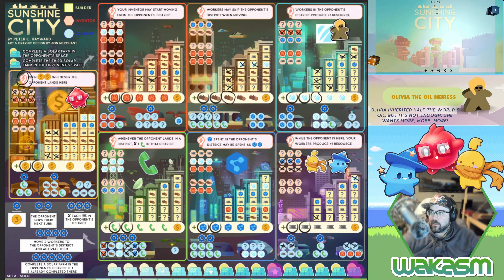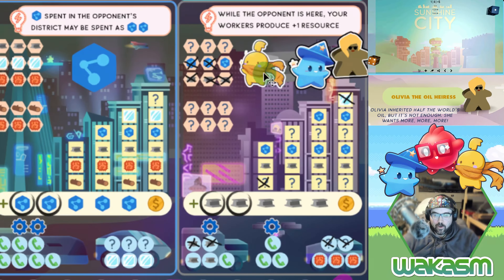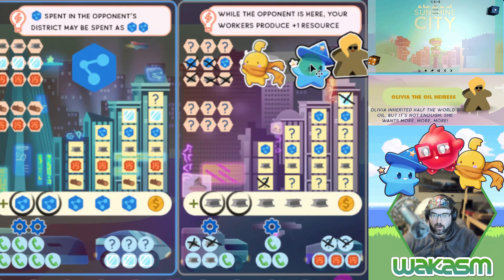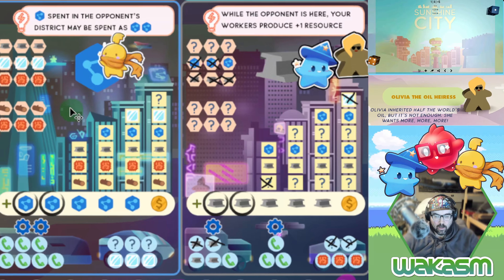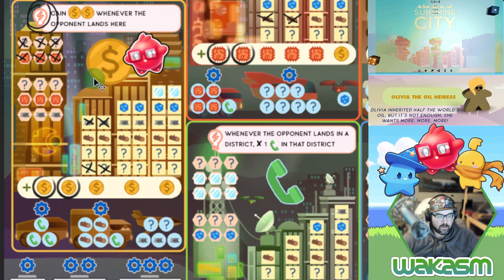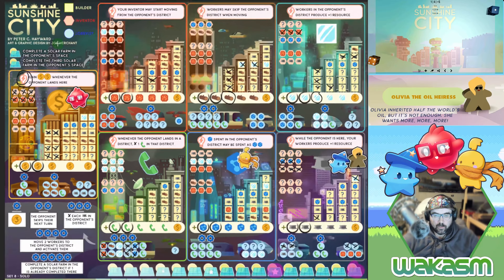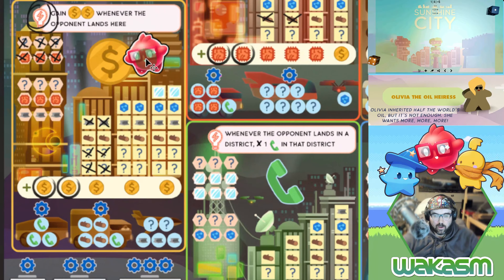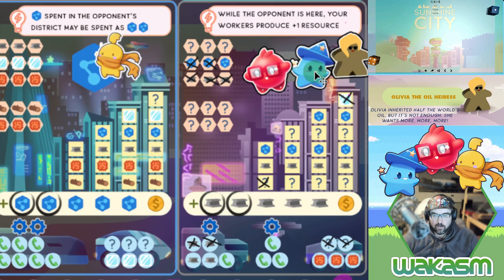We're about 15 minutes in, not too bad. Olivia moves forward. It's a one and a four — can't generate what I want. We use the one first with the builder, generating two science, and use the two science right there. I'd rather unlock one more wild as fast as possible, that's why I'm doing that.